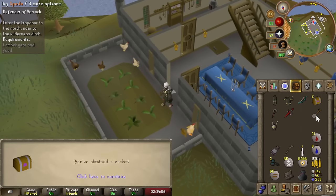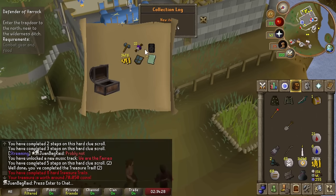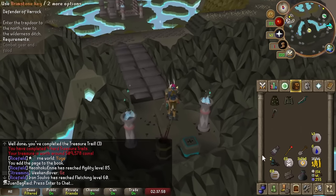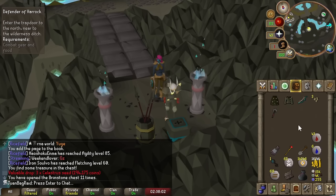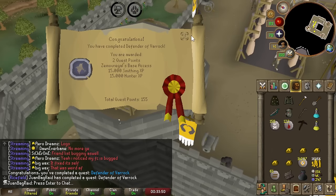We actually completed two hard clues out of three or four. We got a Guthix page - that's cool. Another MSB. Going to use up these Brimstone Keys as our last thing. Celestracy - okay. Someone finally decided to finish Defender of Varrock. I literally just forgot about this quest.